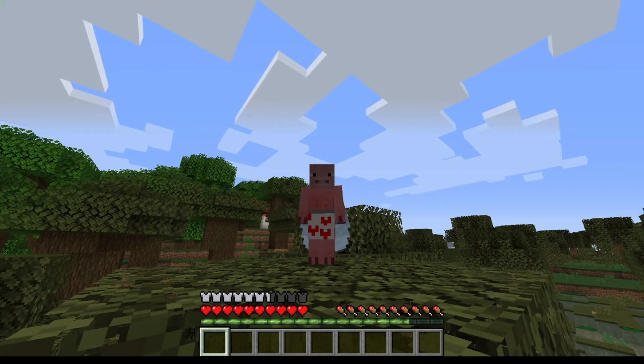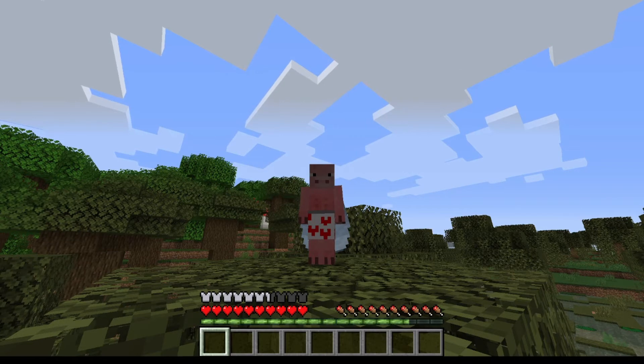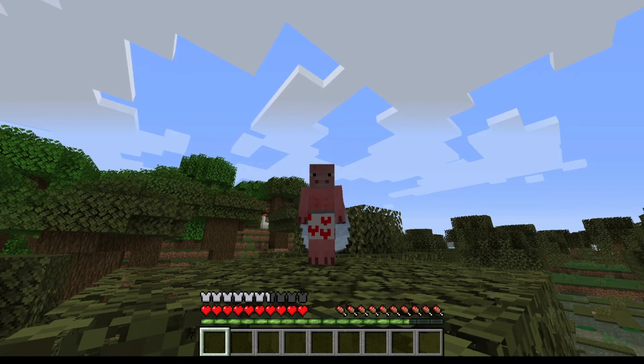This origin has incredibly strong skin, which means almost nothing damages him. But beware of fire and mob damage — they still do damage to you. This origin also comes with wings already, so you can fly and glide like an elytra.